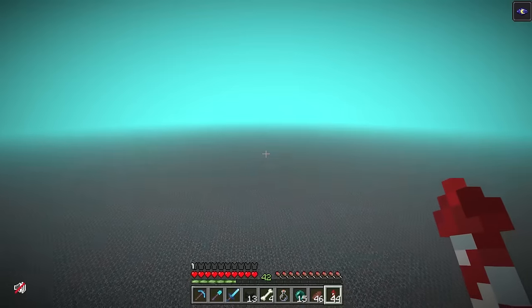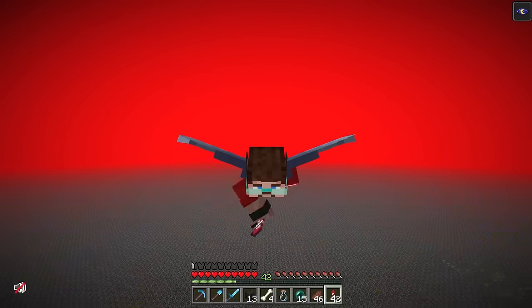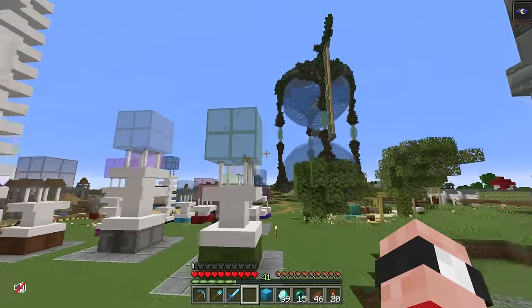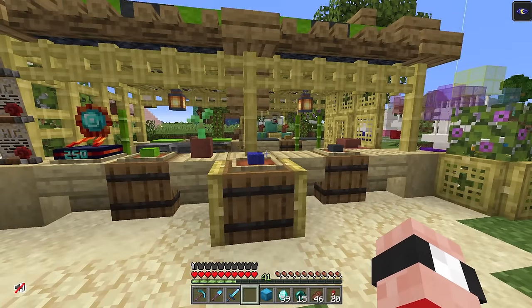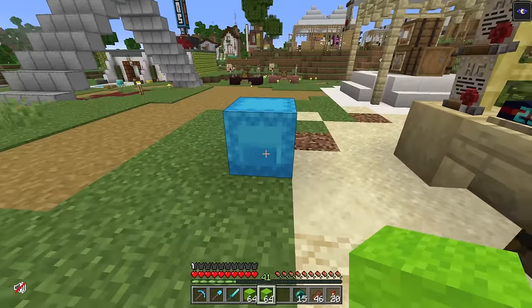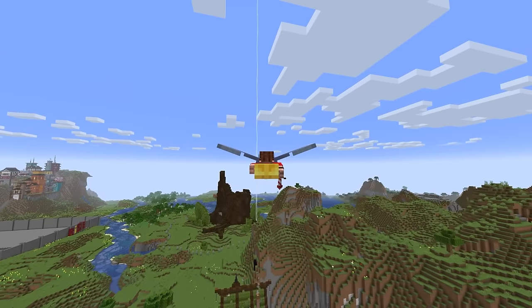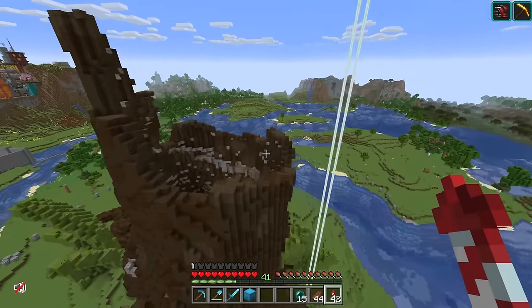We need to follow our arrow all the way back. We're going to do some netherite farming. For this, we're going to need a bunch of beds and some blast protection - we're going to use some explosions for this. Step one: visit to the shopping district to get some supplies for netherite hunting. We need a bunch of beds - one stack for a diamond, which is pretty good. Two stacks of beds probably gets us enough ancient debris to at least upgrade one or two things.